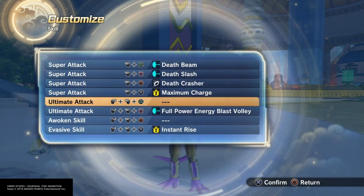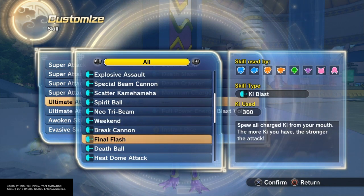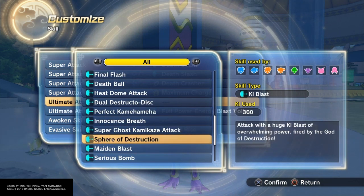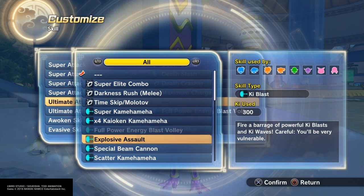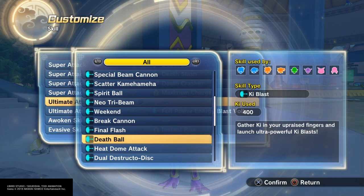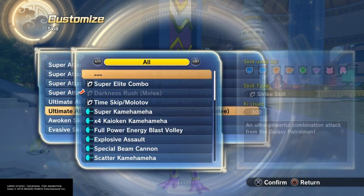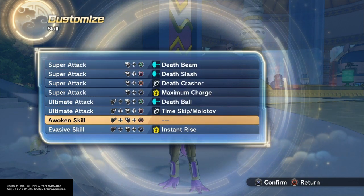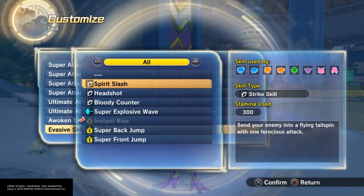Let's just find it — death slicer. And the Super Soul would be death ball. Whatever you want to put for the second slot, you can put Time Skip Molotov like I did last time. For the Awoken Skill, you can put on Golden Frieza, but if this is your first character you're gonna have to wait until you unlock that. And of course you have to use Spirit Slash. And that is how you make Golden Lord Frieza — or Golden Frieza — in Xenoverse 2.